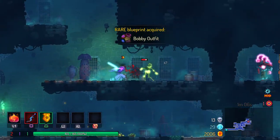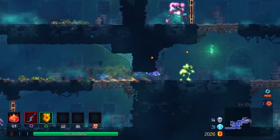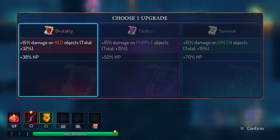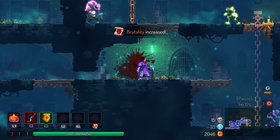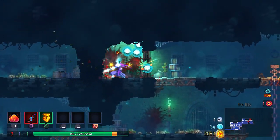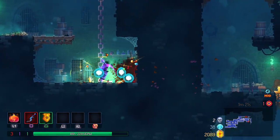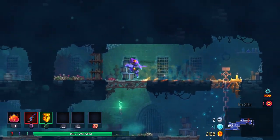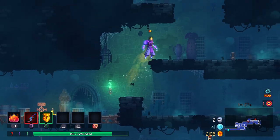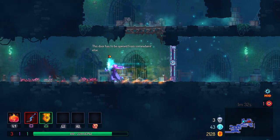Nice, we got ourselves the Bobby outfit. I think stun locking is a little harder on boss cells as well. There's a nice little squirrel here. We don't really know what we're going for here, but we're already on the red path, so maybe we'll just take red and go for that. I know that brutality isn't the best — we need to unfortunately get hit.